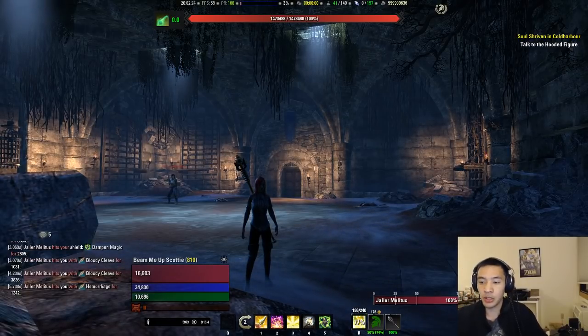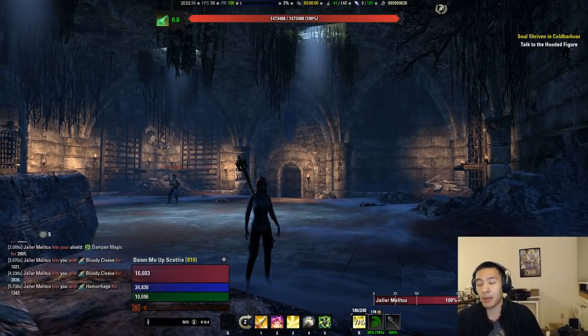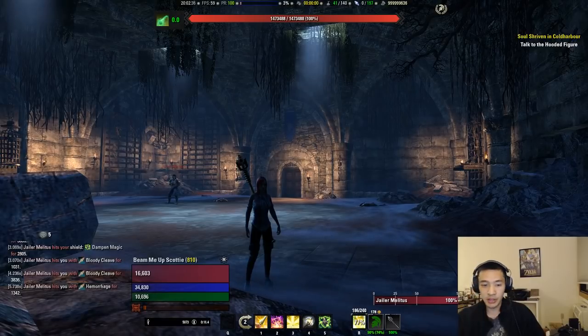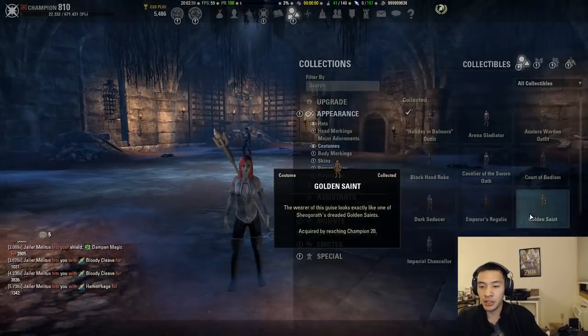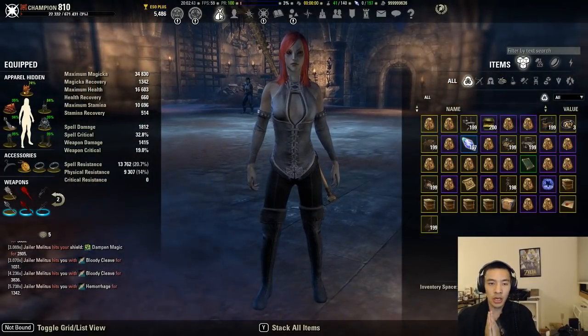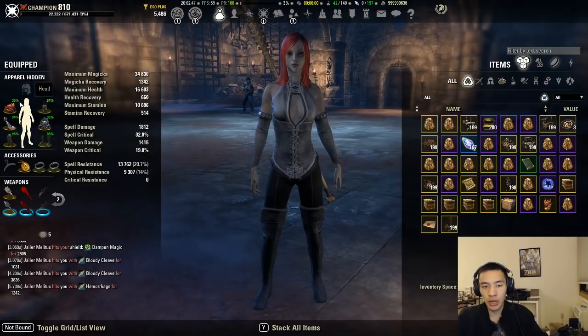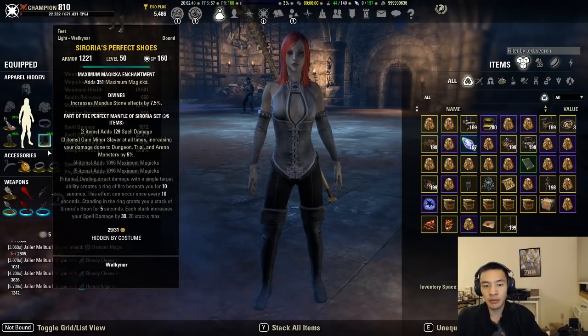Right now I'm at one of the bosses in Moonhunter Keep — this is the first boss — because it gives me a controlled environment where I don't have to worry about somebody else coming in and killing whatever mob I'm testing on. The methodology is: first, we're going to establish our baseline hits — the base hit. To do that, we'll unequip all of our armor so we have zero resistances.